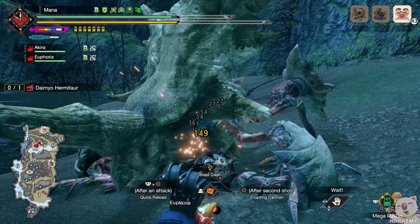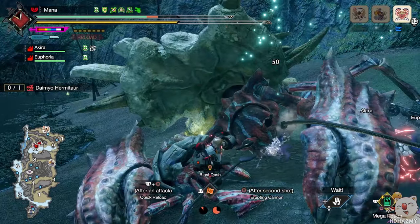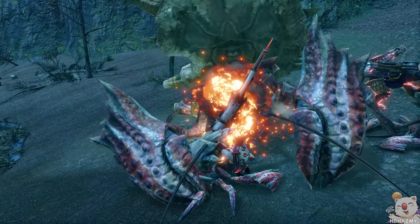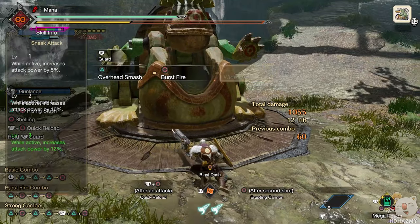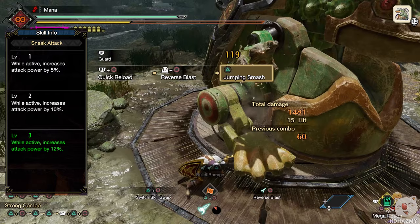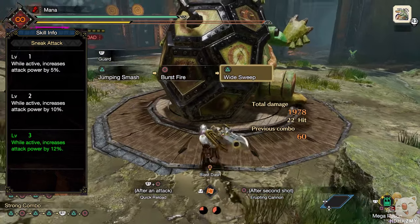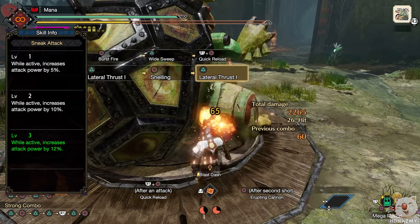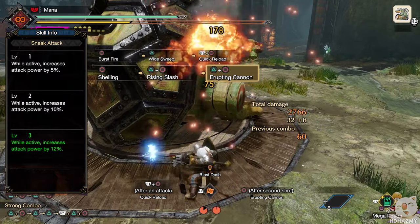Sneak Attack is a skill that increases your hunter's damage if you attack from behind a monster. While it says 12%, it is in fact an error and seems to be a 20% damage boost, and this damage affects your shell damage, making it one of the rarest skill additions to the game. This skill also changes the playstyle a little bit as positioning behind monsters is required, but you still should be targeting monster weak spots, otherwise it isn't really a buff to your performance. So while Gunlance got a nice buff, it's not for free and you gotta work for it.